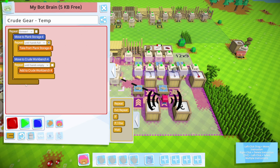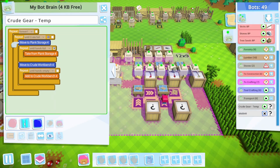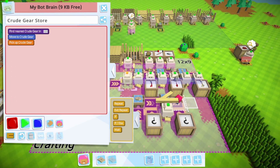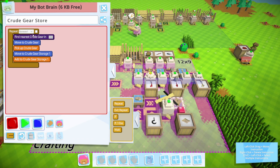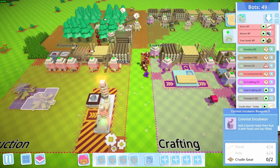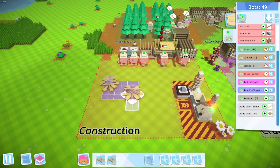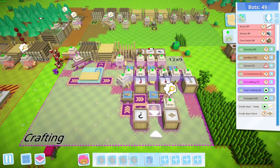The crude gear store — we're going to pick up crude gears. They take two slots so you can only carry one anyway, and the dropbox is better. They're also temporary so who cares. Crude gears are happening! Which is good because I need four of them. We're about to get our first colonists, which is great.